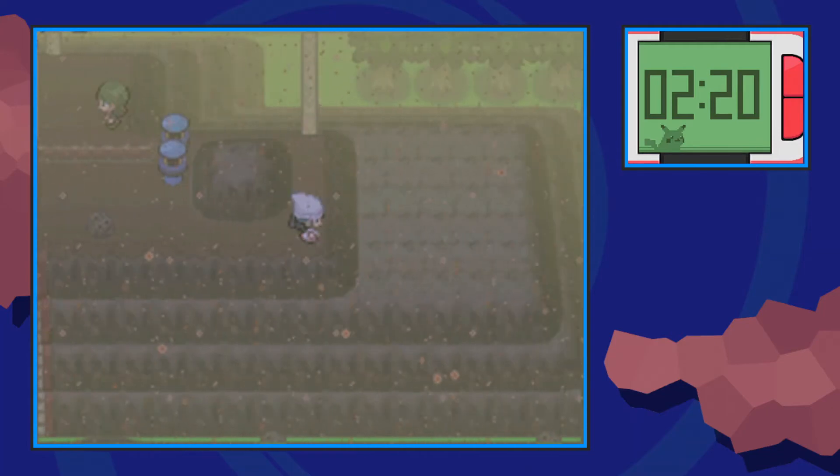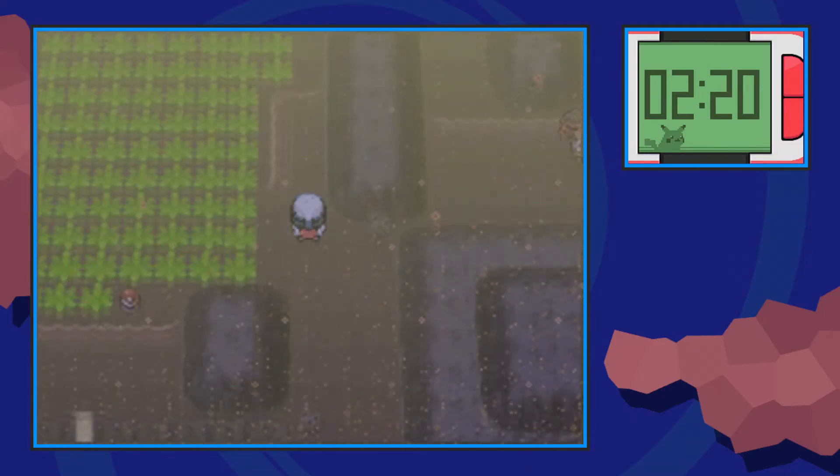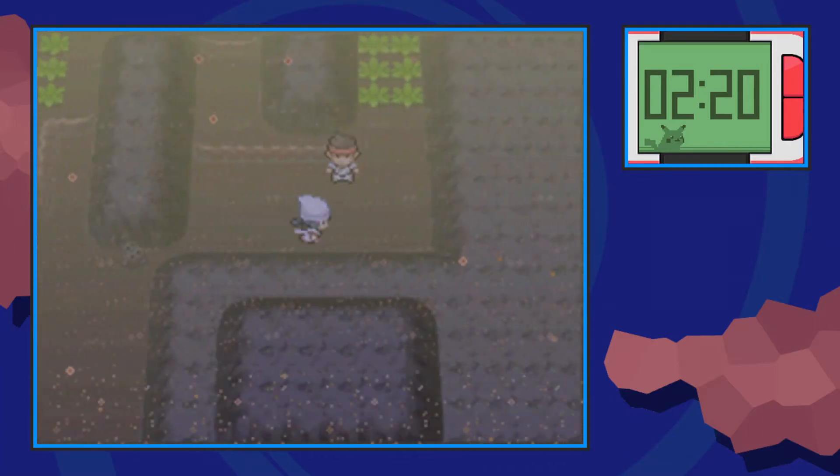Go up this staircase and we're going to need the help of our bike to cross this little ledge over here, and we're going to make our way through the grass and hop over these two ledges by the karate fighter guy over here.